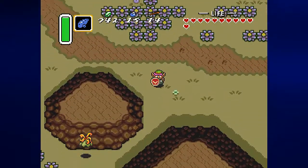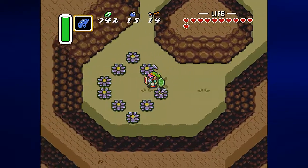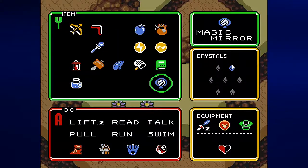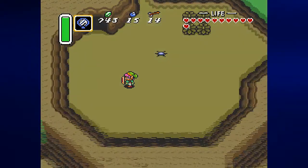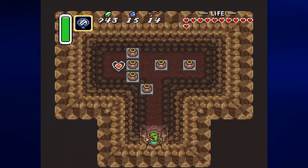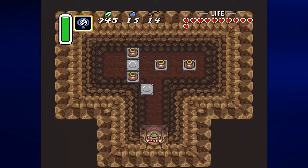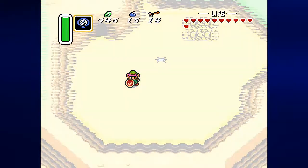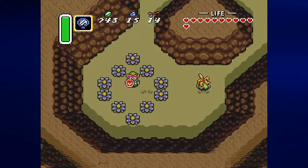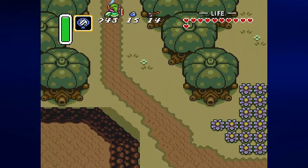Also, there is a thing we can apparently do here if this circle of bushes is any indication. So let's go ahead and stand in this little circle here and use the magic mirror to get to this cave we could not formerly reach. Heart piece! Thankfully, all you need for this one really is the magic mirror.